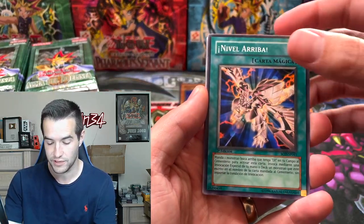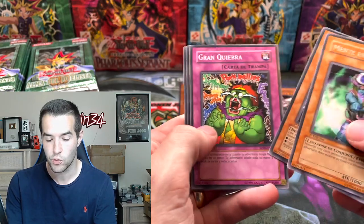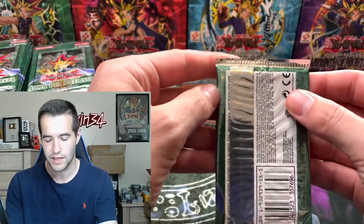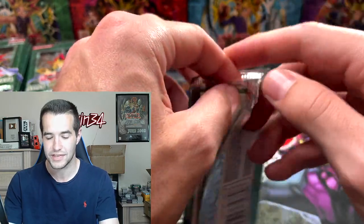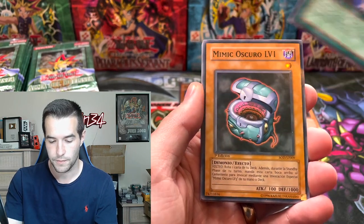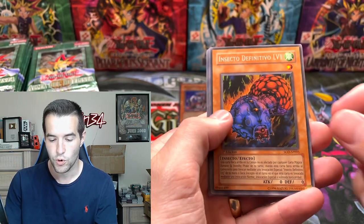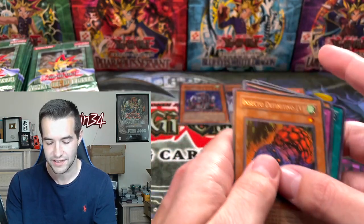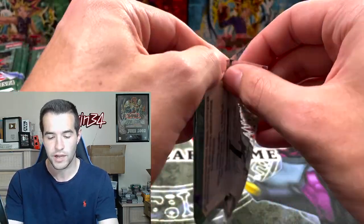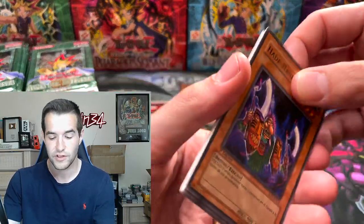We've got the Level Up, Dark Mimic, Ninjutsu, and Mind on Air. Neo-Aquamador with a tribute — there are so many tribute retrains, it's weird. You'd rather have Aquamador since it's no tribute, 2000 defense. Ultimate Insect Level One — I really like this set. There's not a ton of great cards but I might actually have a first edition hobby box coming, and we might do a box break. If someone pulls the Horus Level Eight ultimate rare, that card is unbelievably rare now.